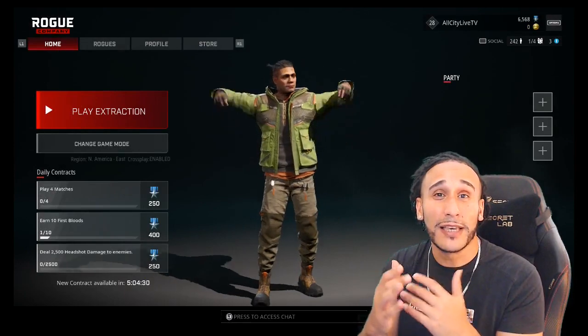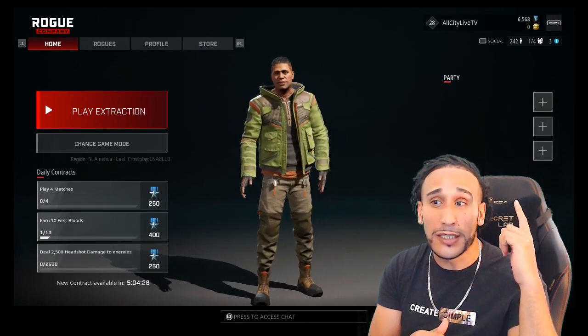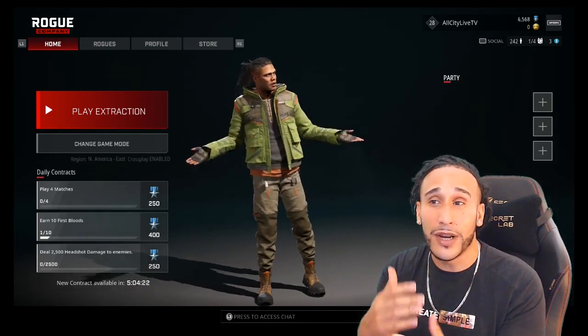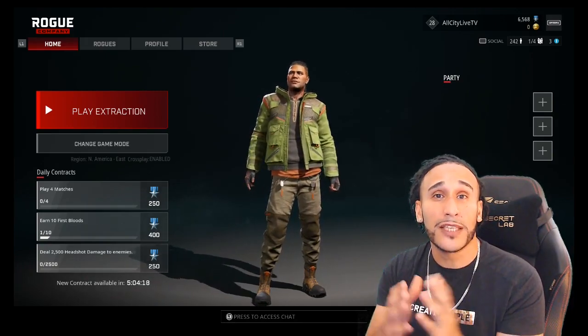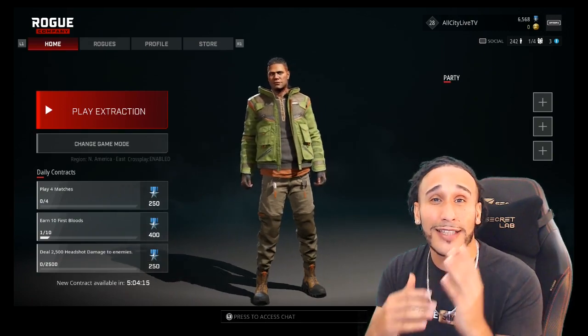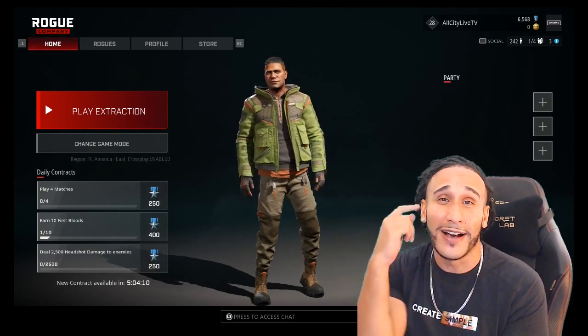Before we get into each game mode and explain how each one works, I want you guys to notice these plus symbols right above my head. You click on the plus symbol to add a friend to join your lobby or party. Rogue Company is best played with friends because it's highly strategical — you have to strategize on how to get wins in each game mode, which we're going to break down right now.